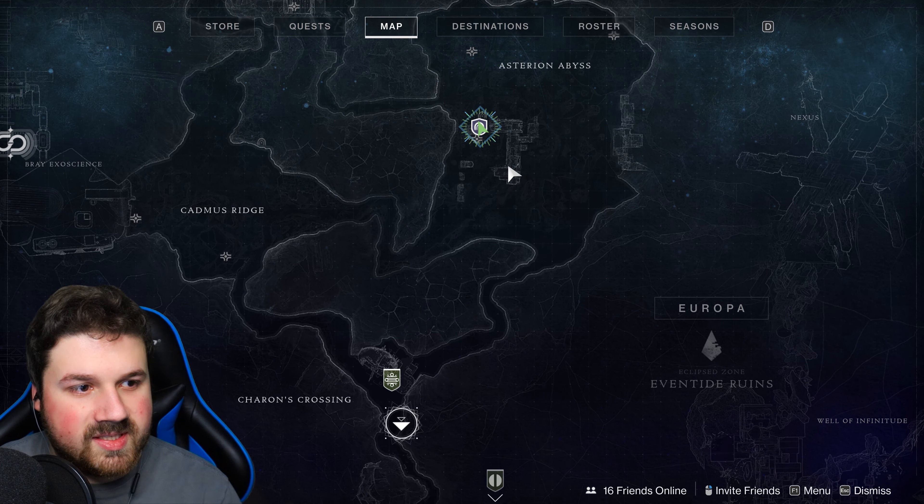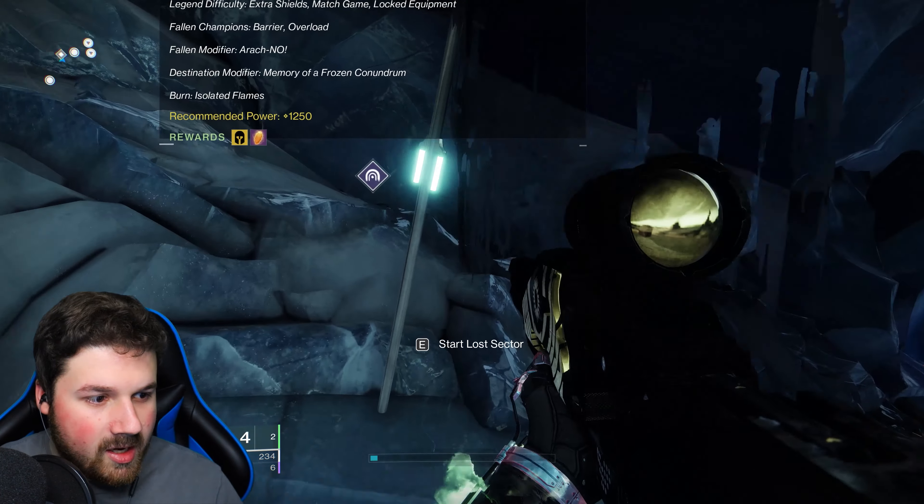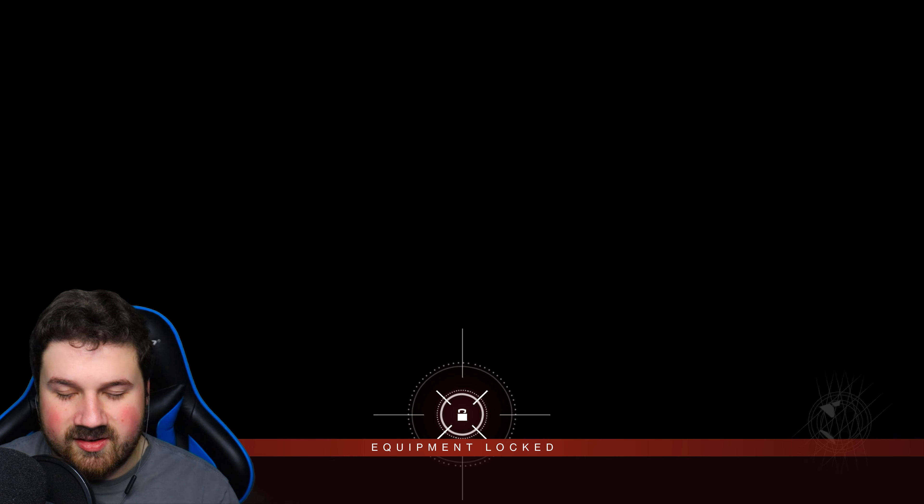On the map, the current lost sector is in Asterion Abyss on the right-hand side of Europa's map. I'm already there, so I'm going to jump in. If you're a Warlock, I won't lie to you — if you want some easy exotics, definitely start on Warlock purely because there are so many options available, especially right now where you can just freeze enemies. It's so simple.